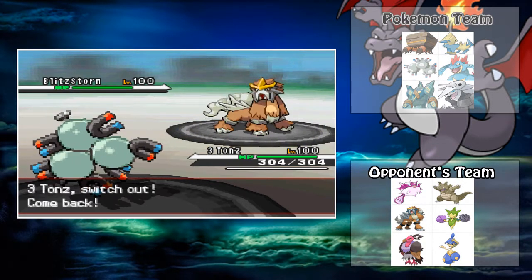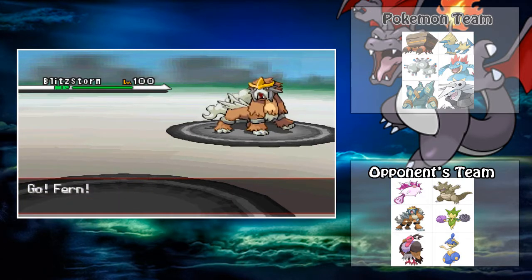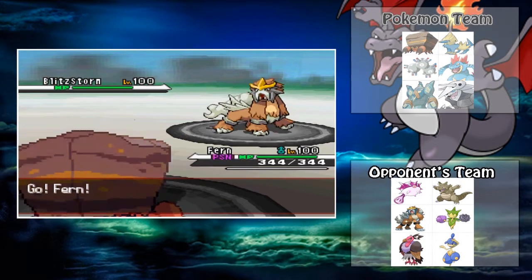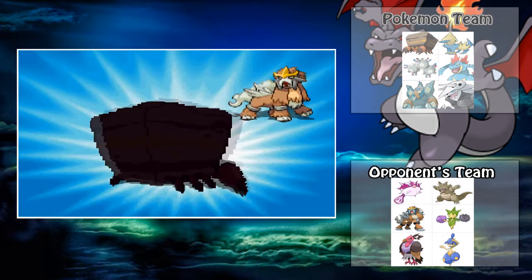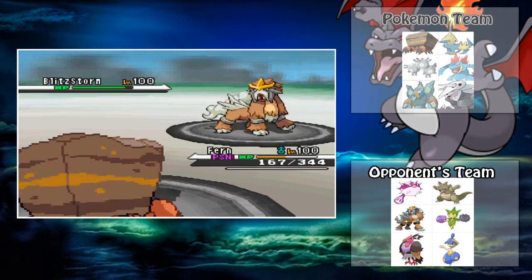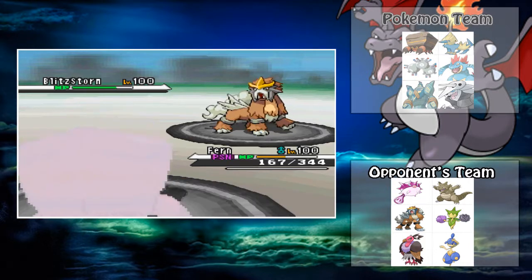He brings in a big threat, which is Entei, so I'm going to have to switch out of there because I'm not going to want to take a Flare Blitz to the face — it's going to be a one-hit KO, obviously. So I'm going to switch into my defensive wall, which is my Crustle, and he goes for a Flare Blitz. Judging by the damage right here, he does over half, and I'm like, shit, he's probably Choice Band.